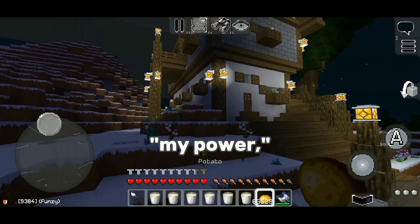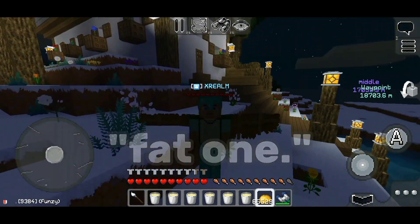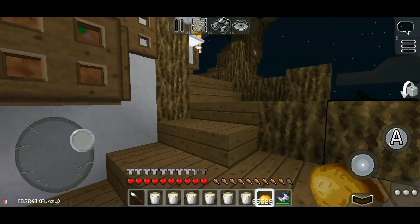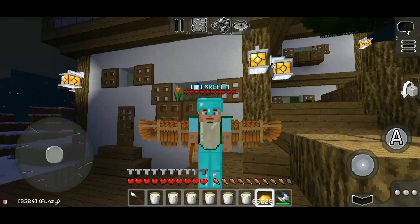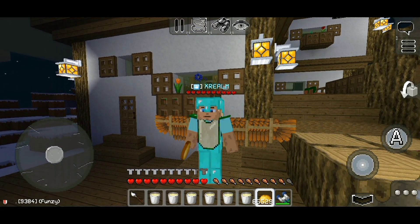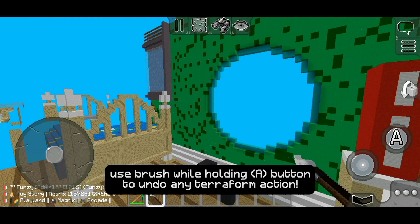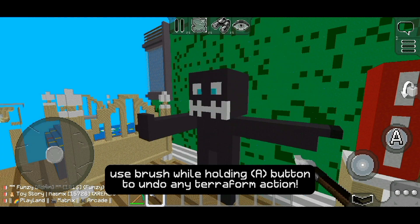You underestimate my power, fat one. Did you just call me a fat one? That's right guys — holding the A button transforms the functionality of your Terra tool to be that of the undo tool. Pretty cool, huh?